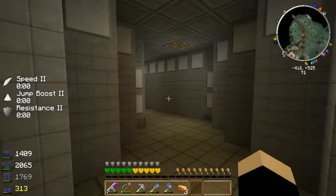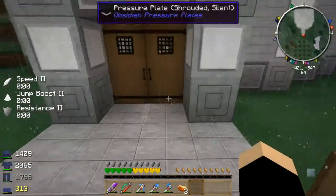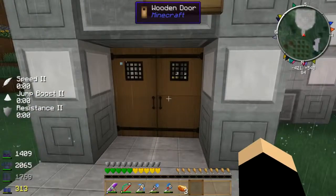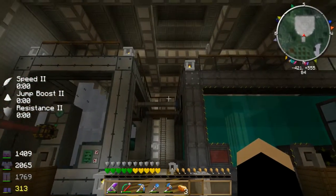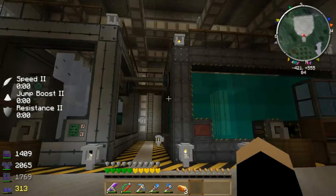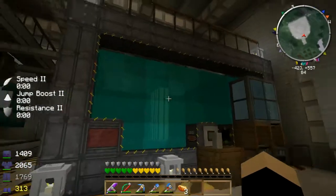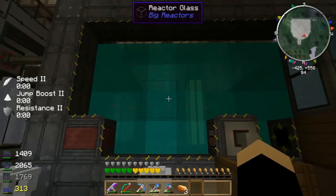We'll go through this tunnel to the power plant. The town has got power lines running under all the roads so that any building can just connect into the central power, and it is all powered by a nuclear reactor. The town owns a nuclear reactor, using the Big Reactors mod.